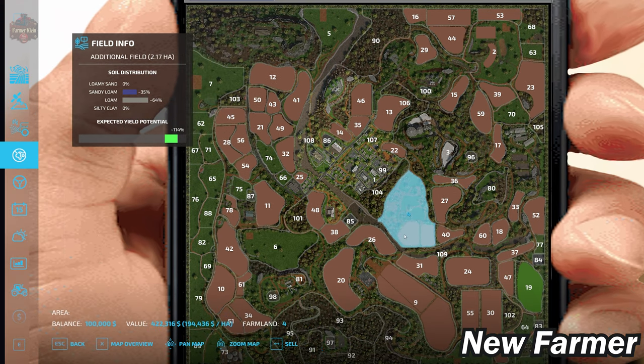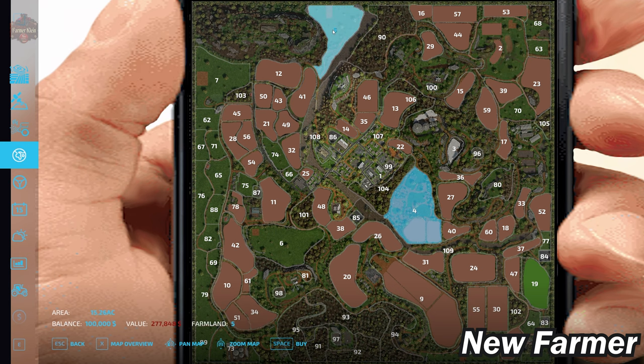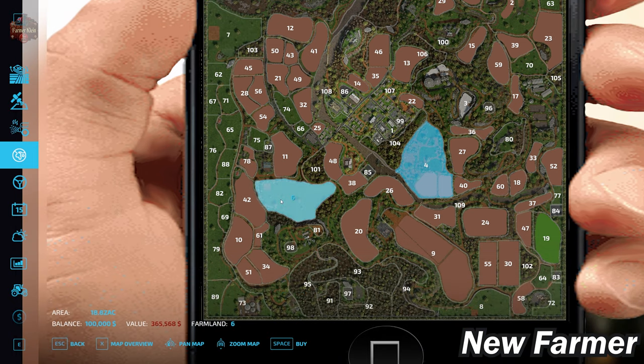You can buy this farmland in any alternate game mode for $422,316. There are also several other buyable farmlands: Farmland ID 2 for $461,000, Farmland ID 5 for $277,848, Farmland ID 7 for $285,000, Farmland ID 6 for $365,000, or Farmland ID 8 for $168,722.